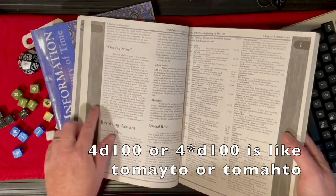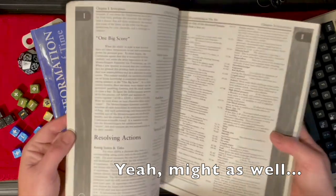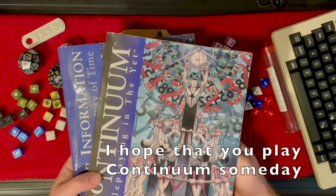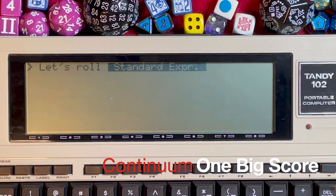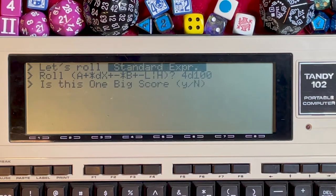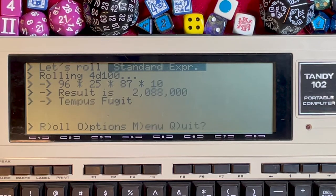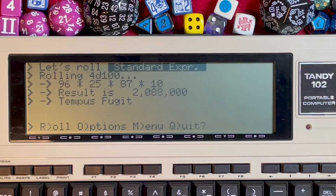For kicks, the multiplication factor has been added for all standard expressions, so whether you're playing Continuum or any other game where you want to multiply dice results, have fun with that. For the One Big Score, type 4d100 and it'll ask: is this your One Big Score? Say yes. Results: 96, 25, 87, and 10. Press R to roll again or M for menu.